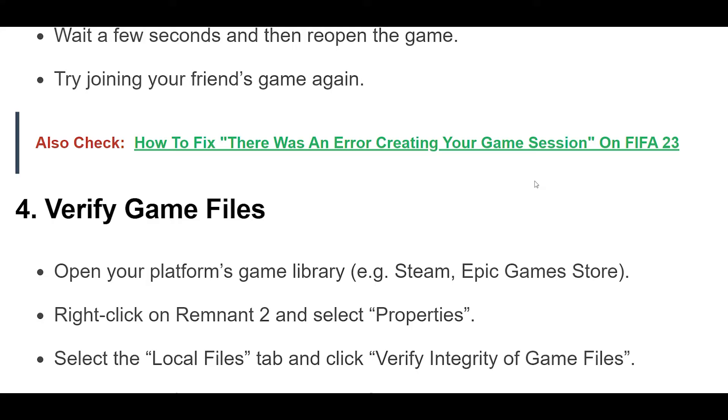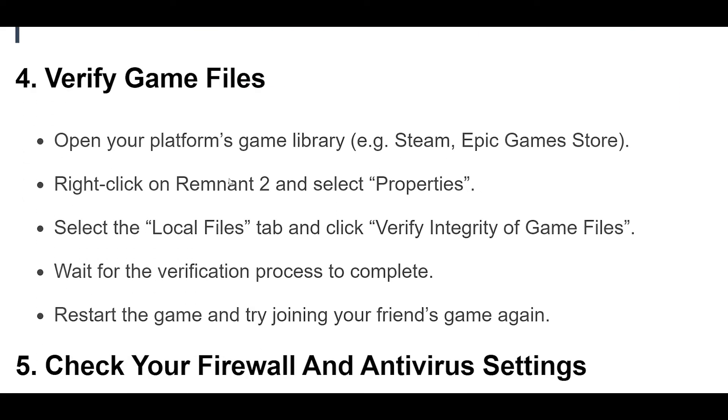Step 4: Open your platform's game library, e.g. Steam, Epic Games Store. Right-click on Remnant 2 and select Properties. Select the Local Files tab and click Verify Integrity of Game Files. Wait for the verification process to complete. Restart the game and try joining your friend's game again.